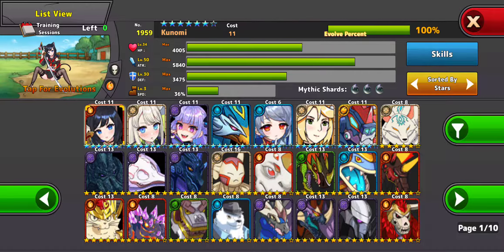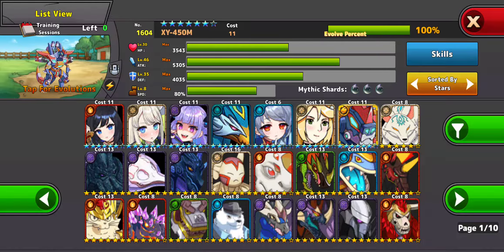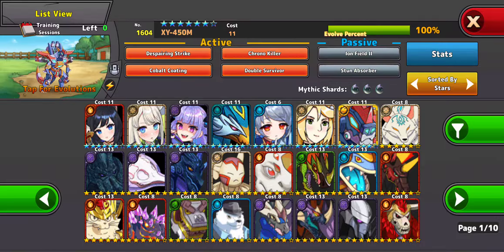I have a total of seven Mythics. The ones that I think are good is the XY450M, because he has the Ion Field, Stun Absorb, and he's got Chrono Killer, which kills monsters with Give Turn, and Cobalt Colding, which gives him more defense.